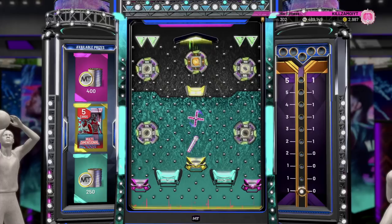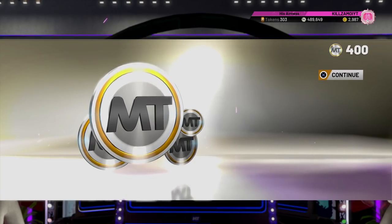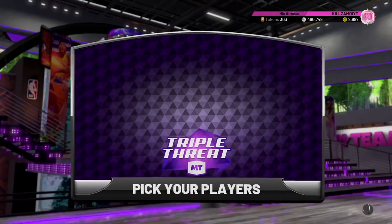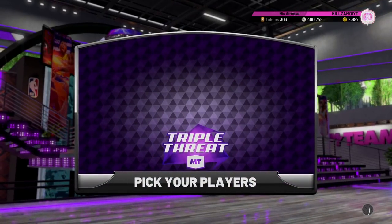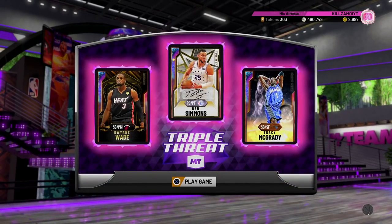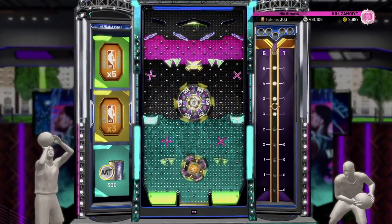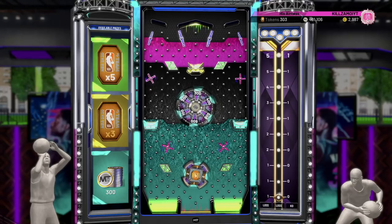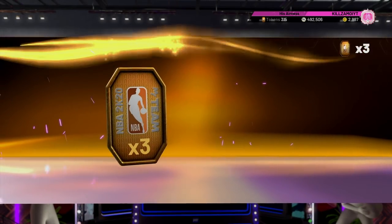Next board isn't bad with multi-dimensional packs: 400 MT, 400 MT, and 250 MT. I personally have this superstition that when you back out of My Team and then go back in and play a Triple Threat game, you get a better board. So we back in and the board is pretty good: 5 tokens, 3 tokens, 300 MT, 5 tokens, another 5 tokens, and 3 tokens again — really good.